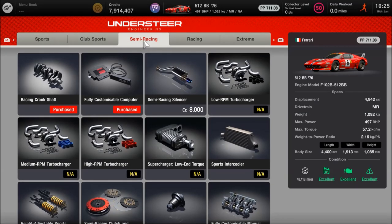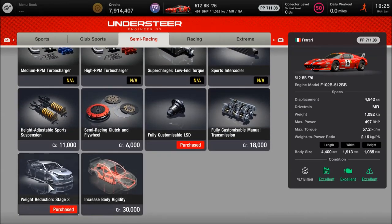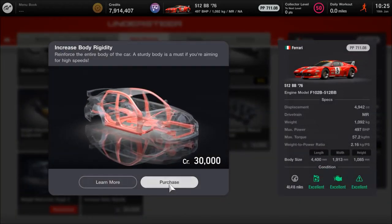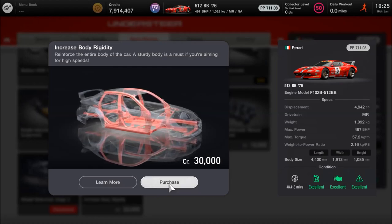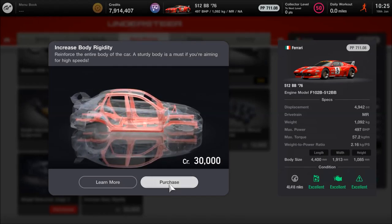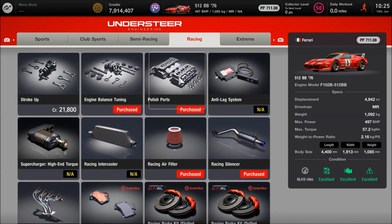So stage 1 weight, as far as the club sports section, I do have the power restrictor even though you don't actually need it for this build. We've got stage 2 weight, ballast, the semi-racing stuff is the crank, the fully customised computer, and the diff. Stage 3 weight - I did say it's a race car, but I have not fitted the body rigidity. Strangely it makes no difference at all to the point level, which has got to be one of the only cars in the game where that happens, unless it's just a glitch. So you can go for it if you want to, but if it doesn't change anything it seems like a waste of 30 grand.